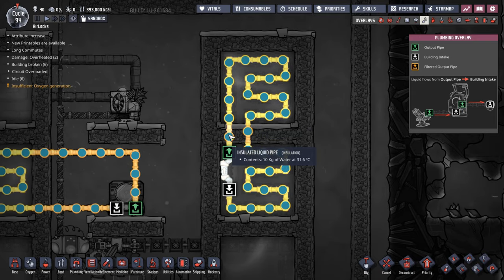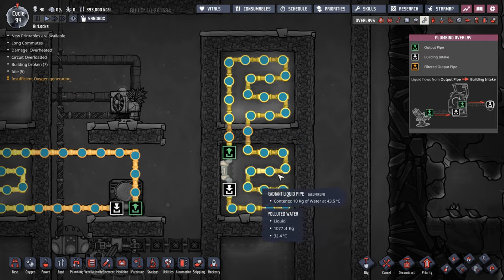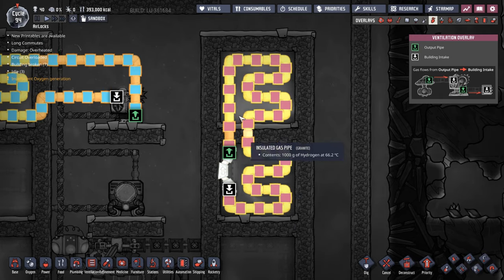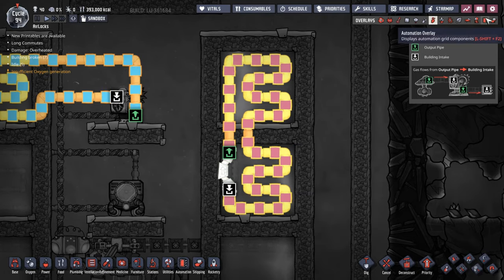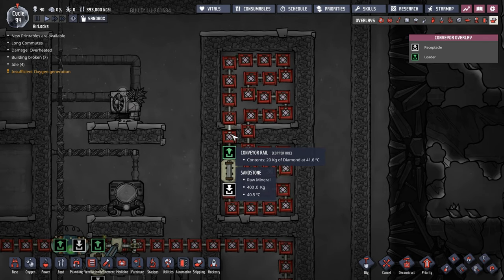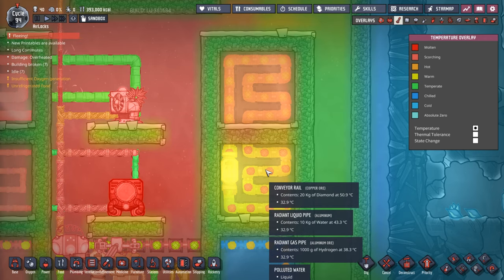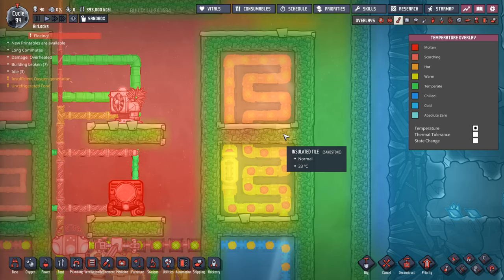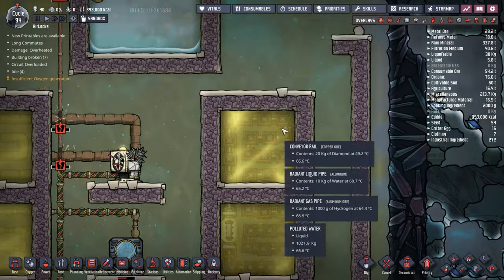I'm bringing water in at 31 degrees and taking it out at 65, so it's pulling heat from one room and dumping it into the other. In ventilation, same story — taking hydrogen at 30 degrees into the room, absorbing heat, then taking it back out at 66 degrees and dumping it into the other room. On the conveyor overlay, same concept — using diamond, bringing it in at around 40 degrees and taking it out at 55 degrees. Basically, all three methods are trying to equalize the temperature between the two rooms — literally just moving heat from one room to another.